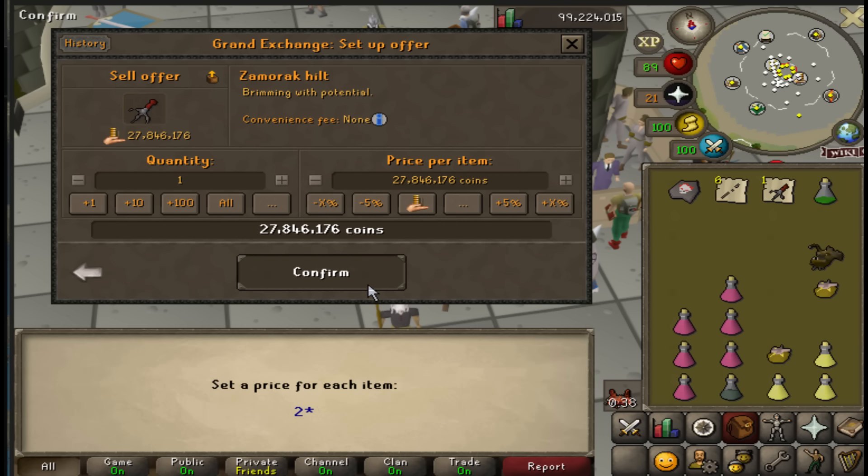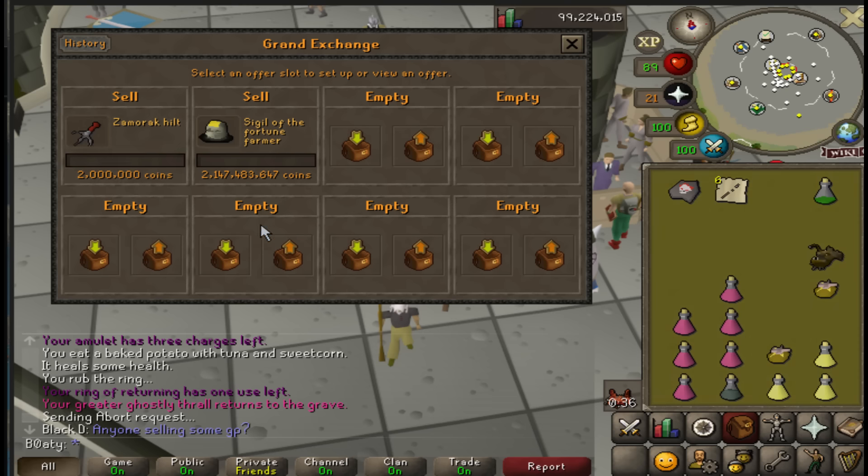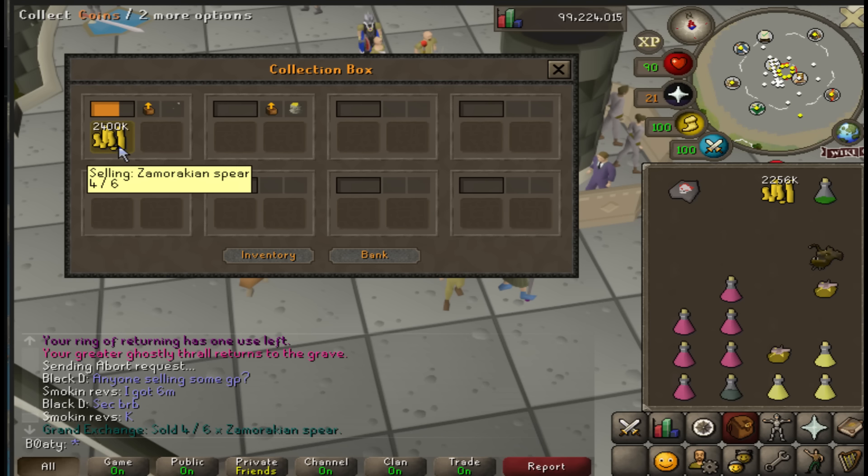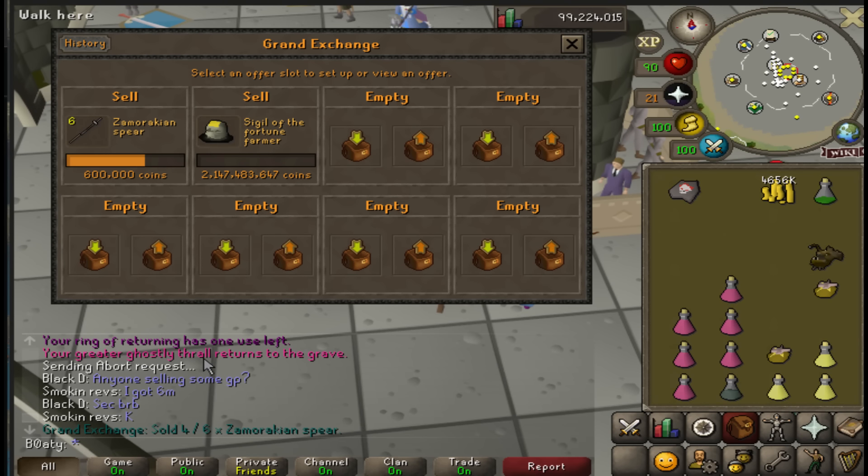500k each - they didn't even sell. Two mil for the Zami hilt maybe. Two mil and one k - good snipe brother. Someone just picked up four zombie spears immediately. Someone's going Corrupted Gauntlet - that's all I'm saying. Going with a team of four people.